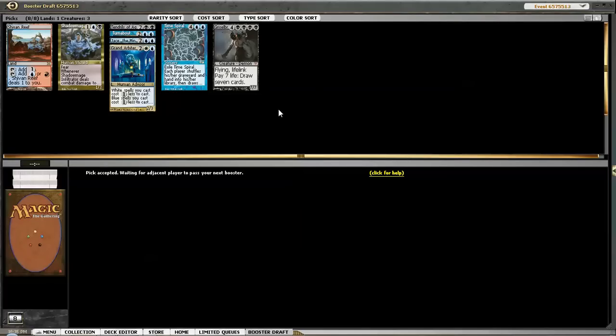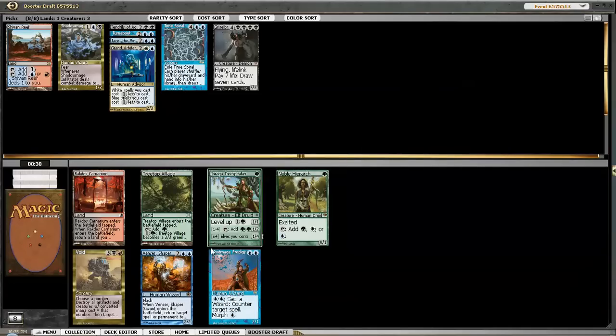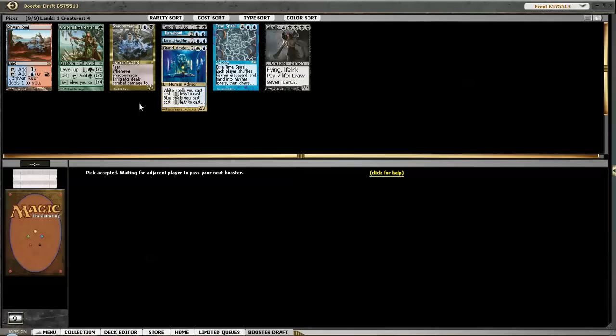If I had seen a Brain Freeze, or Mind's Desire, or anything like that, we would have been okay. This should not still be in the pack. Mancer's fine. I'm just gonna take the Tree Speaker. I'm okay with going some sort of blue-green deck. Tree Speaker - as I said, if Jace the Mind Sculptor wasn't in the pack I'd take it. It is a signal right now that green is open. So I think we're just gonna build a decent blue-green deck, maybe black.